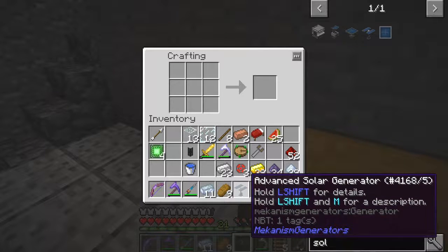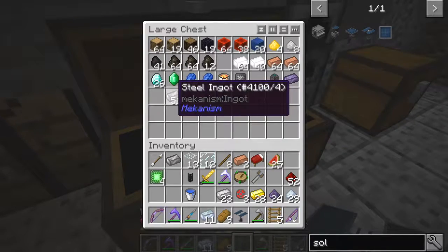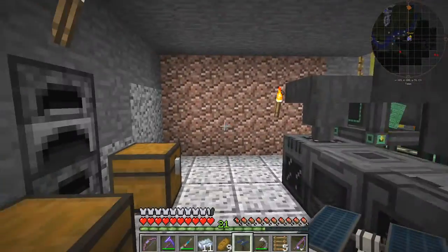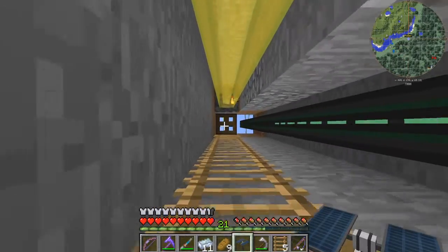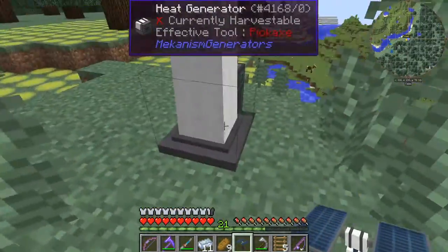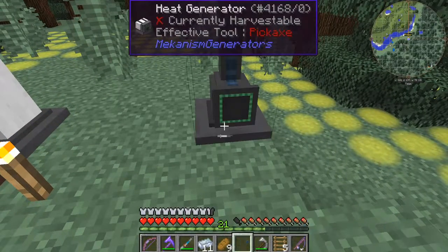Anyway, we take one of these and that is going to be used to power the miner. We can actually go and demonstrate — we've got basic universal cable, let's make some more of those. So we've got enough of those. Let's go up our ladder. Now this actual solar panel is actually quite large, so it needs plenty of space — that's why I brought the extra cable.